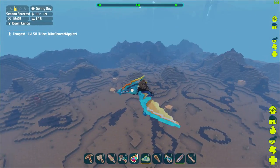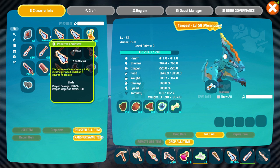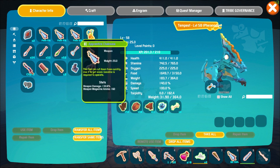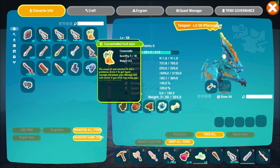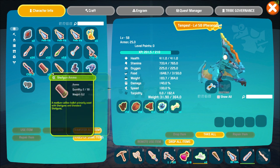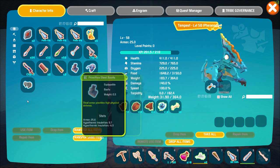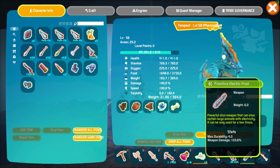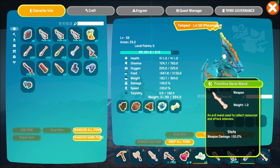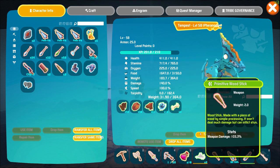All right, I timed myself and I've been doing this for an hour. I managed to get: four chainsaws — three primitive and one apprentice, so you can get higher weapon damage and higher tiered gear; five concentrated fruit juice; an apprentice pump shotgun; shotgun ammo; sniper bullets; steel boots, steel helmet, and steel bone gloves — which is even better than regular steel gloves. I also got an electric prod, a primitive bone wand, which I assume is better than the wood wand, some bone ash, and a primitive wood stick with 103% weapon damage.